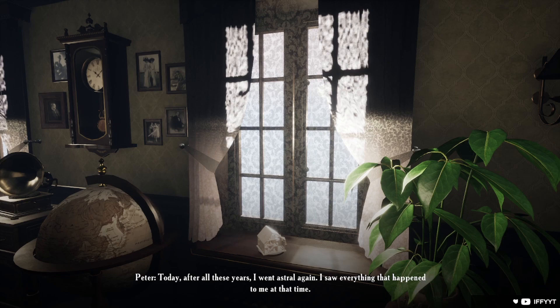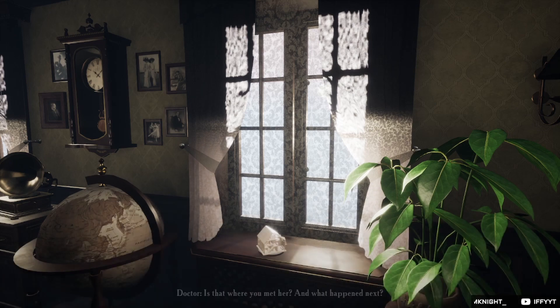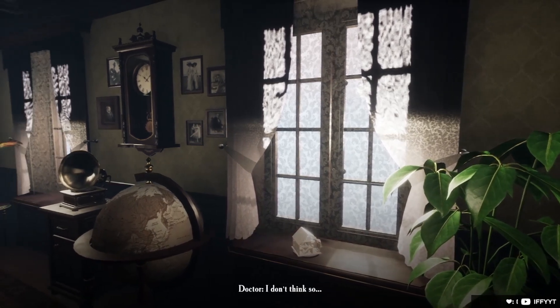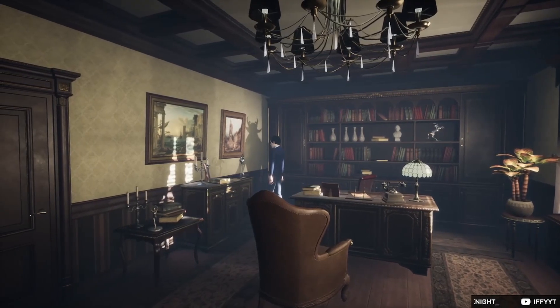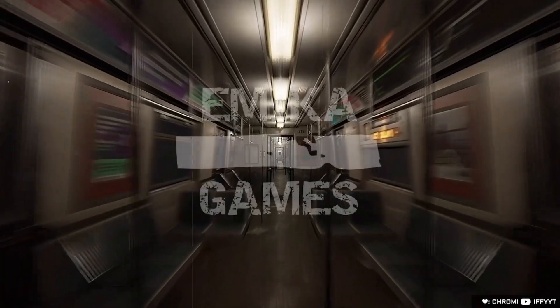'Do you still have nightmares? At the shelter my nightmares stopped. I couldn't stop thinking that I had killed my mother - I've lived with this pain, this guilt, all my life. Now I found out that it was runaway psychos who killed my real parents when I was very young and took over our lives.' Today after all these years I went astral again - I saw everything. So it wasn't me who killed my mom but some psychos.